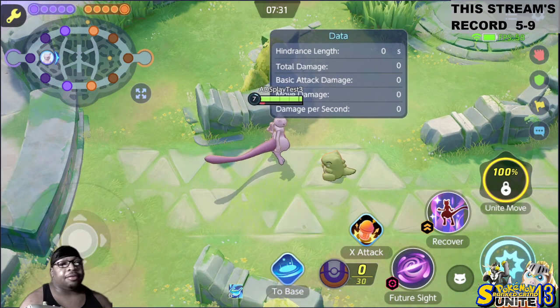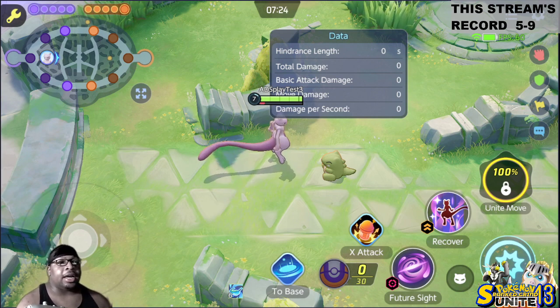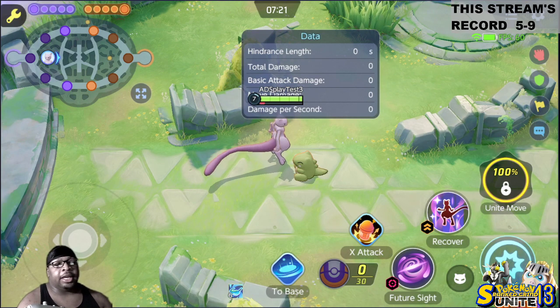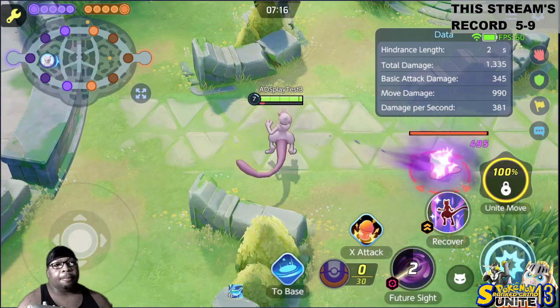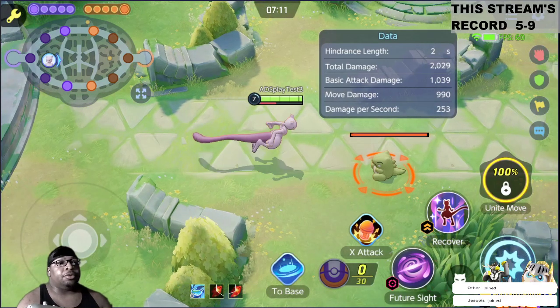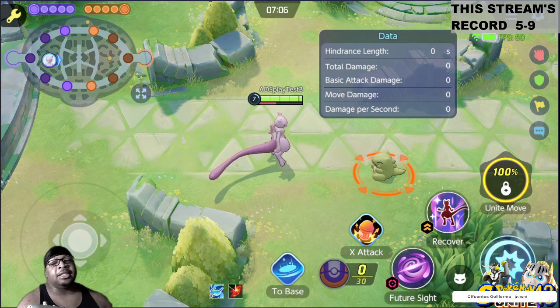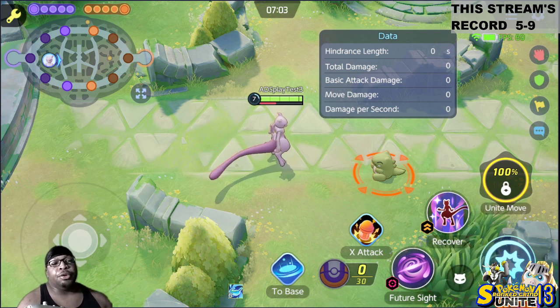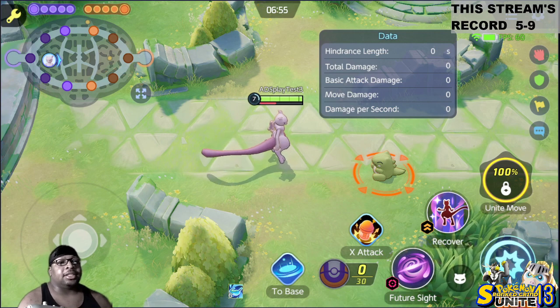Mewtwo X and Mewtwo Y have the same moves but they act differently. With Mewtwo X, his Future Sight pulls him in closer so he can do melee damage. It pushes him to the edge of his attack range. With Mewtwo X, his Recover is based on how much damage is dealt to him — that's how much he gets healed for. For Mewtwo Y, his recovery depends on how much damage he does, so he basically gets Life Steal.